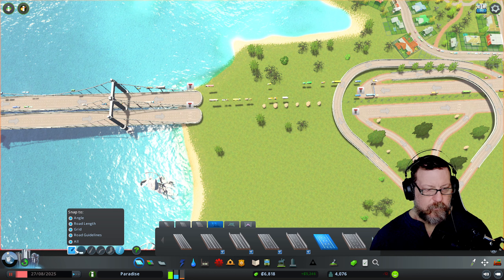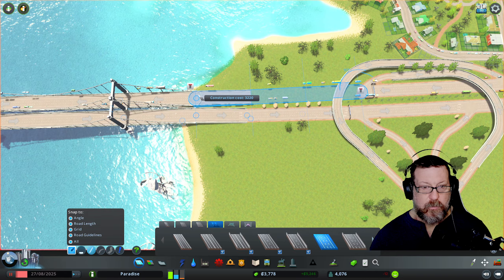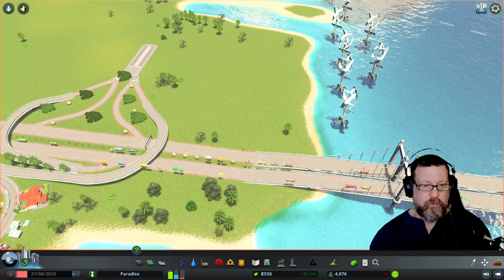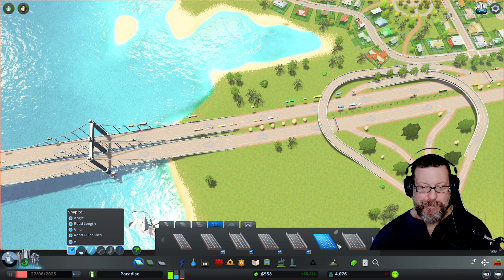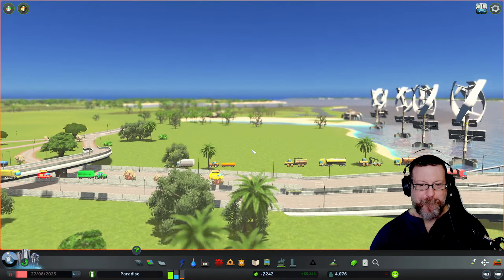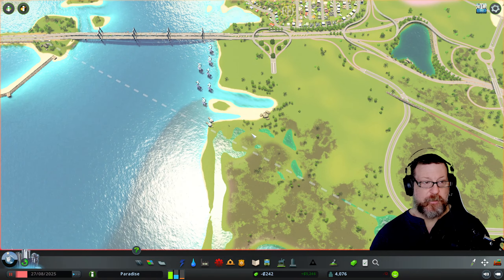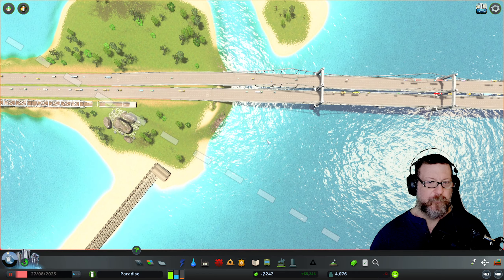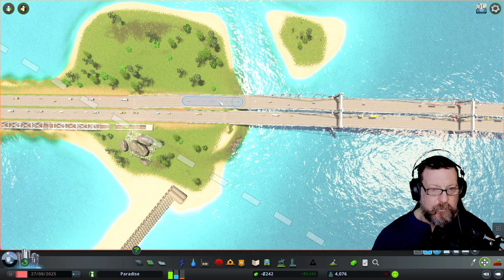I can use the sound barrier upgrade and it matches the bridge, since the bridge has a natural rail to it. For these pillars I can literally grab them and move them over or change where they are. It's probably not perfect but they're good enough for what we're trying to do. It's a little wonky but I think we can live with it. I never claimed to be a master builder — I do my best.